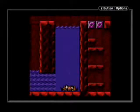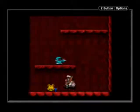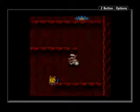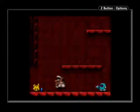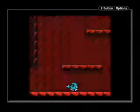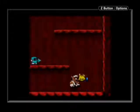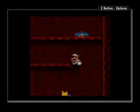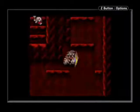Now we gotta get Fat Wario all the way back here, and if I remember, that's not exactly easy to do. Is it just me, or do enemies bounce a lot farther when you have the high jump? It's weird. Here we go.